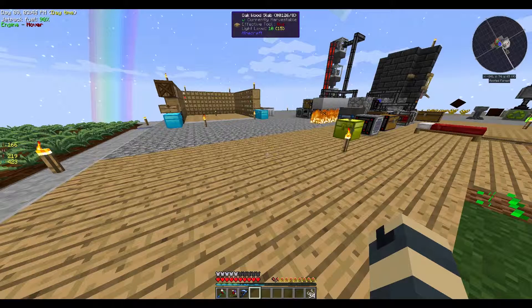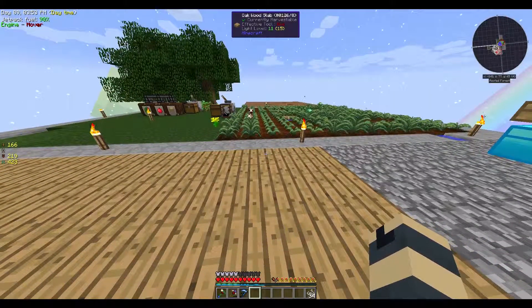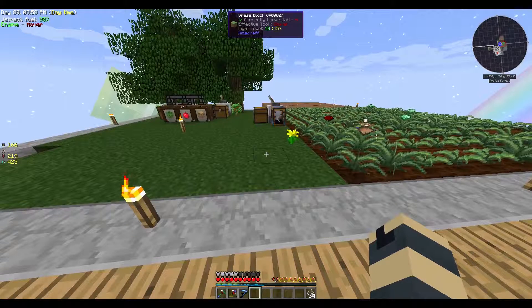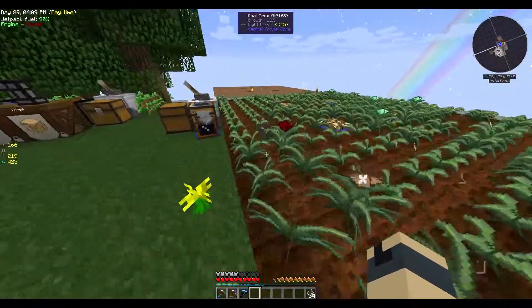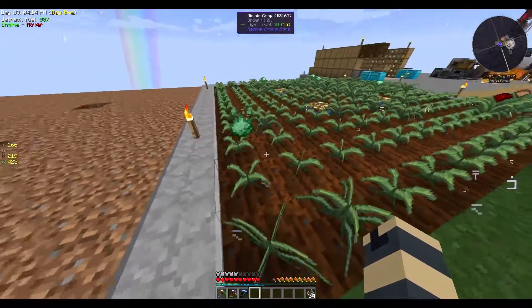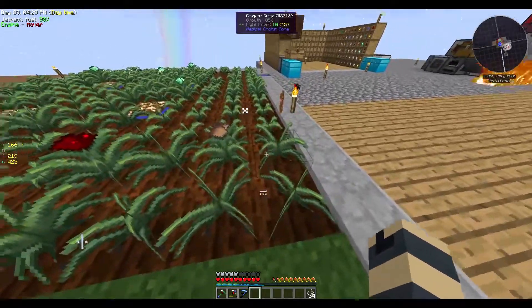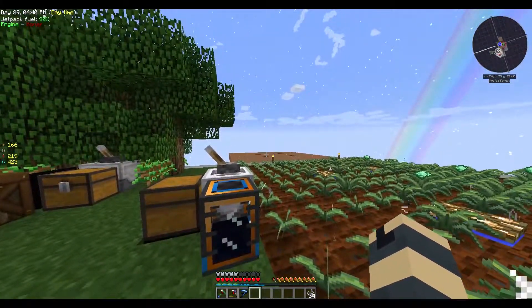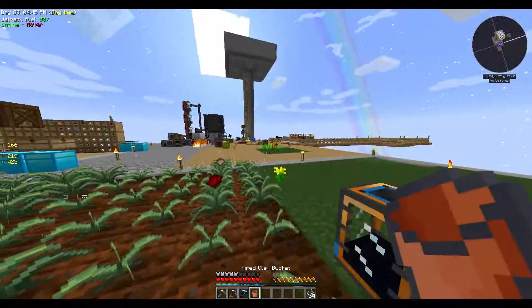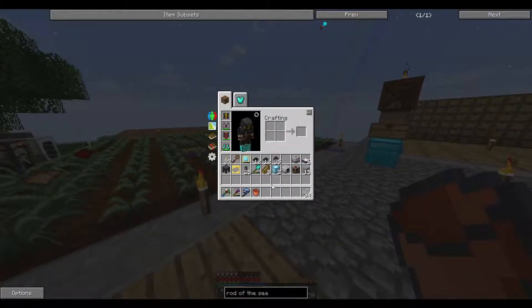Welcome back to another episode of Sky Factory 2.5 Modded Minecraft. In the last episode I said I was going to go into the nether and try to gather the wither skulls and try to defeat the wither, but I got a little sidetracked in here. I started creating another dirt patch so I could put down a harvester and start putting down these essence seeds to gather them. While I was doing that, I noticed I would have to go and refill my bucket several times, but then I got sidetracked again.